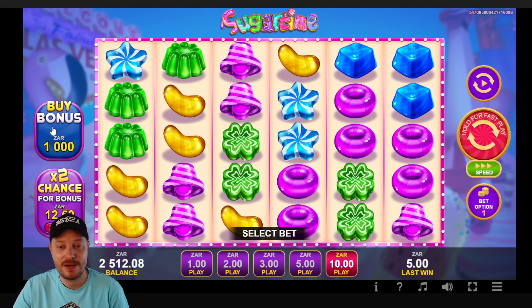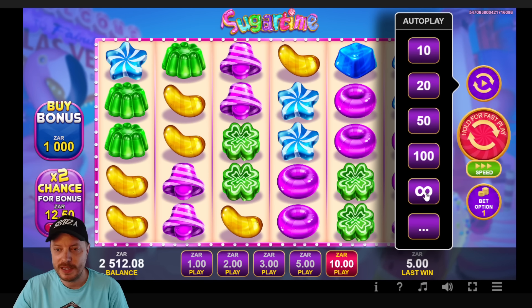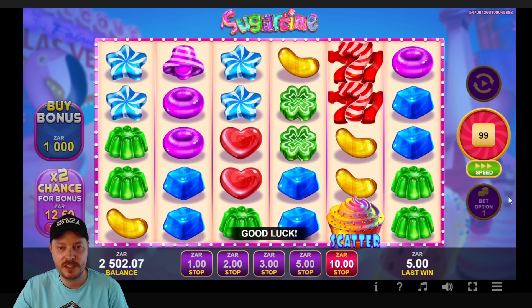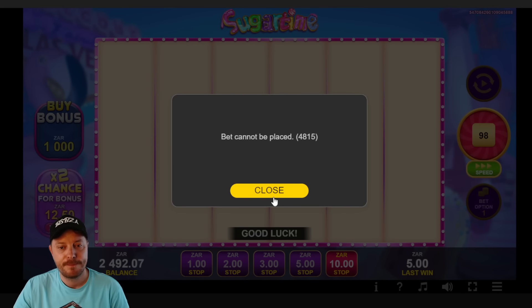Bonus buy is a hundred times your bet. Double chance is going to cost you a 25% premium on your bets. Got auto play, fast play, speed it up. I'm not really sure what the bed options do, so I won't mess with them. Let's put it on for a hundred spins — I did set it at quick spin so it's going to go fairly fast.